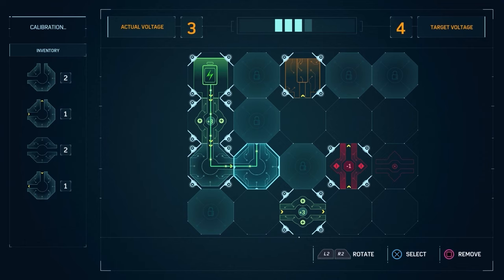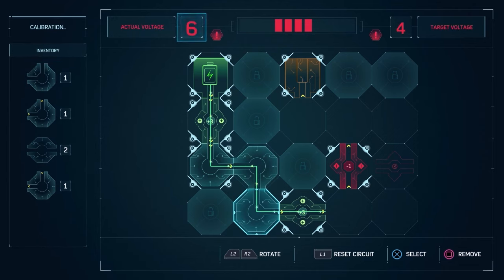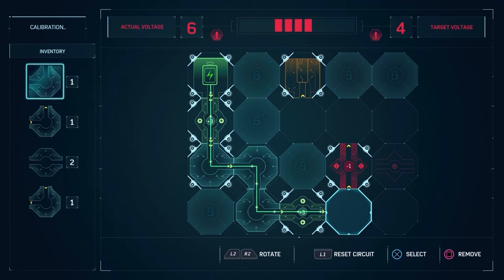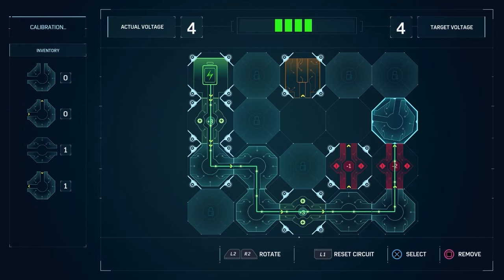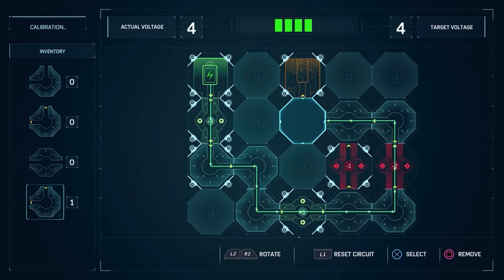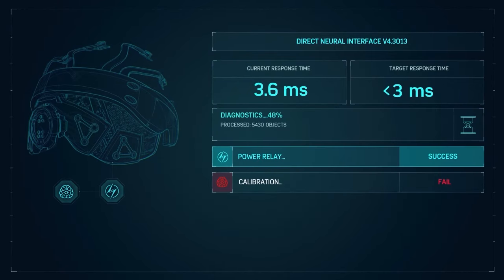Zoom on with the calibration this time, and this one is a little bit more complicated. We need to turn that, and it's going to have to go through here. Turn it here and turn this to minus two — there you go. Turn it, straight one, and then another turn. Boom, nice and easy. That's 3.6 milliseconds. Almost done, one more to do.